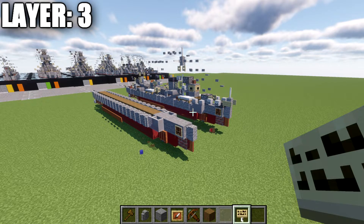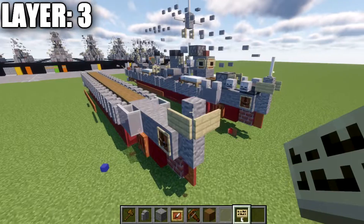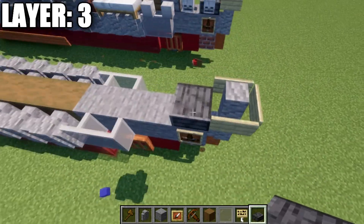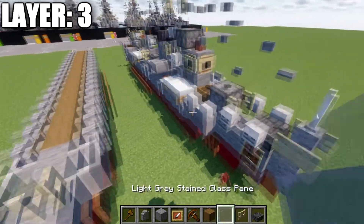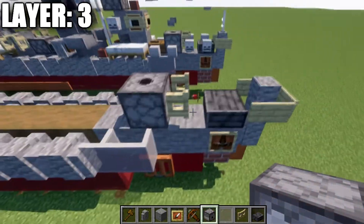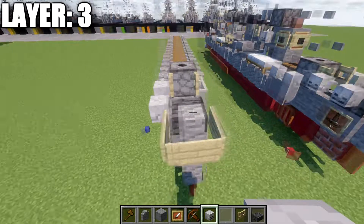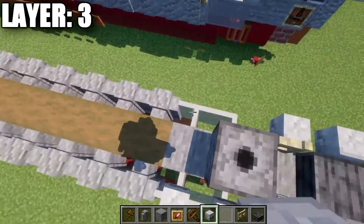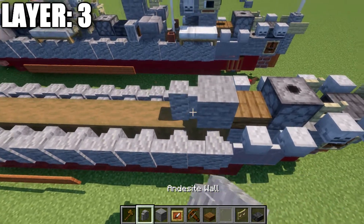Moving into layer three, we place down an andesite wall on top of this wall and surround three sides with birchwood signs. We then place down a polished deepslate slab, a birchwood fence gate opened toward the rear of the ship, and then a dispenser. After that, we place skeleton skulls on the sides of these two blocks, on both sides, and also on top of the two glass panes. Then a spruce wood slab in the center, a stone block, and an andesite wall.